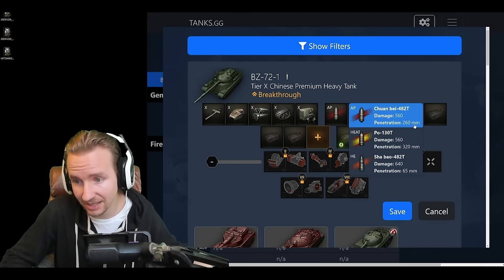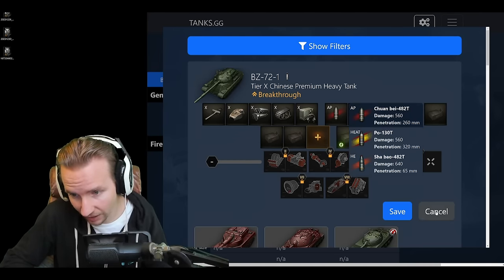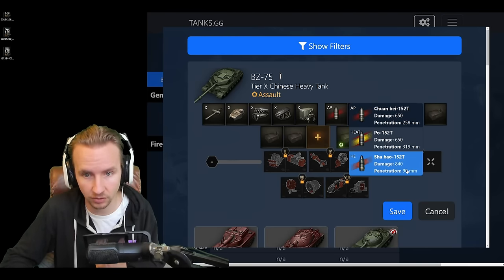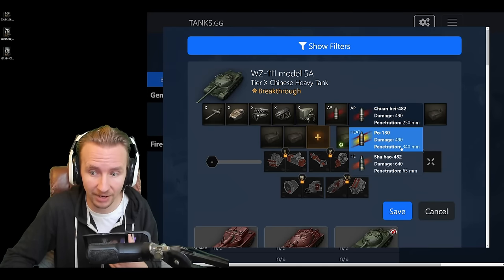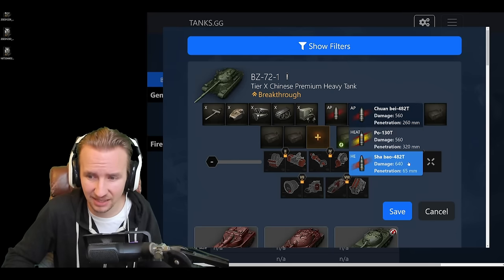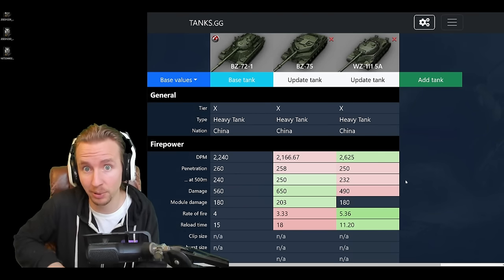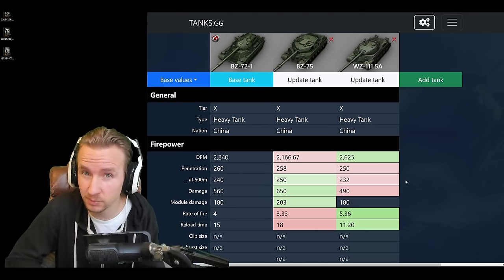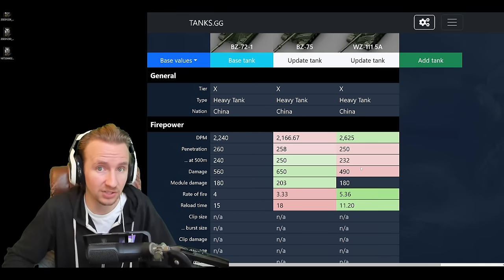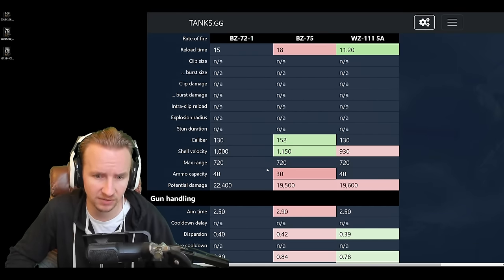The ammunition on this vehicle includes AP with 260 pen, HEAT with 320 pen, and HE with 65mm of pen — much worse HE than the 152mm you'd get on the BZ-75. Compared to the WZ-111-5A's HEAT rounds with 340 pen, you'll be disappointed. This difference — similar to the pre-nerf vs post-nerf Object 279E — can often be the difference between reliably penetrating a Maus or not. The BZ-72-1 is definitely not a gold noob tank, much like the BZ-75 in that regard.